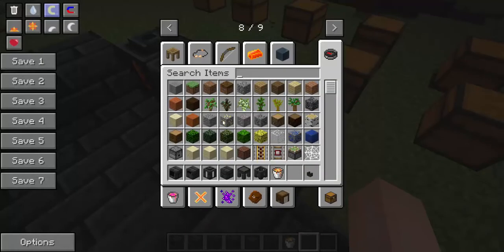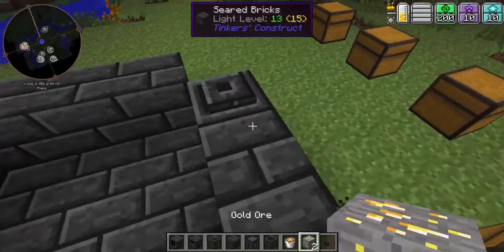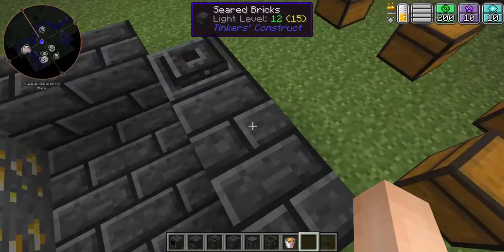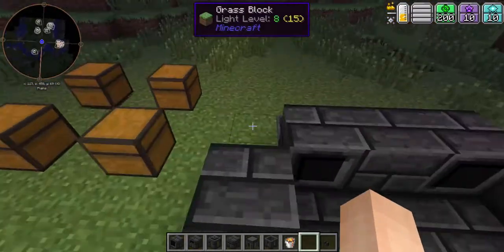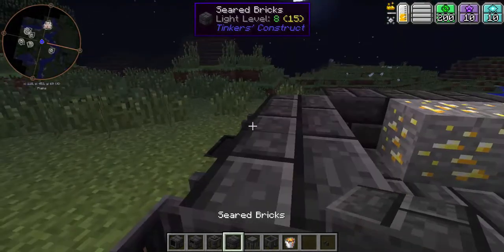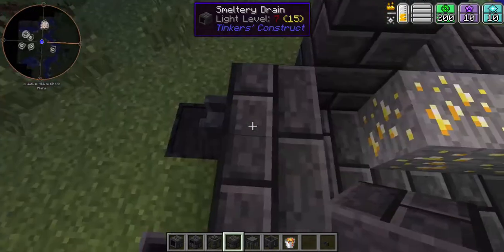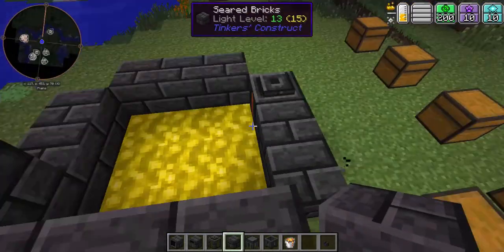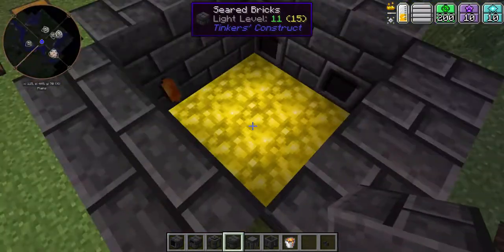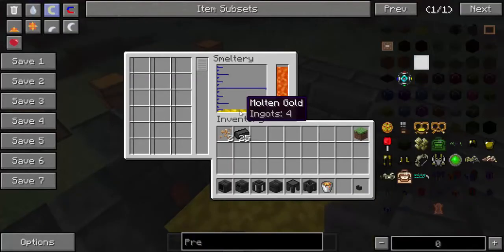Let's take some gold. You can put the gold in the smeltery controller and you can see it has started to smelt. When it smelts, it'll become molten ore and it'll tell you how much you have. Each ore you smelt equals two ingots' worth — so if you put in one iron, it equals two iron ingots in the smeltery. The gold has smelted into four ingots — I put two in and it came out as four.